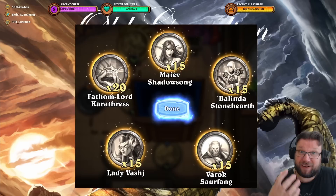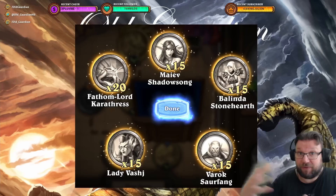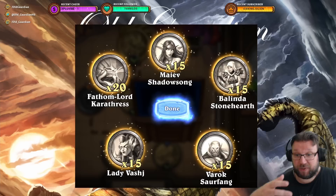And this is actually one of the lowest rolls that I had, and in this one: 15 Vashi coins, 20 Caratrous coins, 15 Maiev coins — that's 50 coins. And I have gotten even more: 70 coins from a single normal run, whereas from Heroic 1-1 you always get the same number of coins. So even in the worst-case scenarios, as long as all the mercenaries from the bounty are still ones you need coins for, it's better to do normal Sunken City bounties than to just mindlessly grind Heroic 1-1.